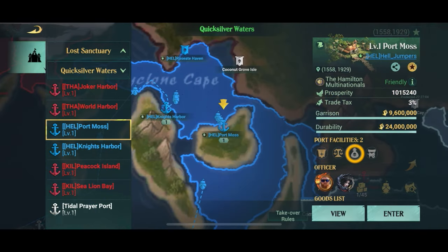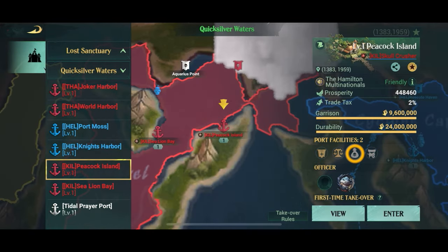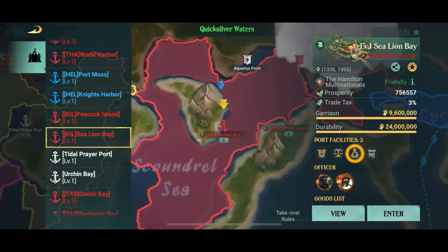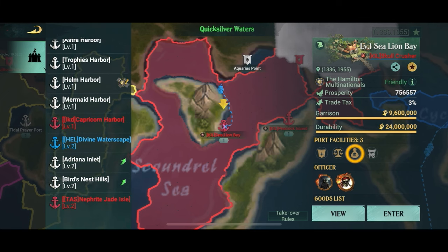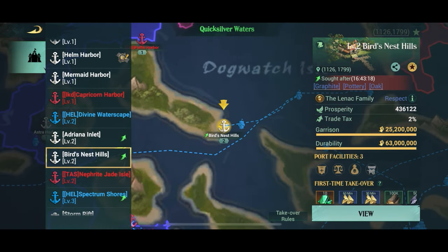What you gotta look for is a port that has a particular shop in it, and the best way of doing that is to go on to the big map and just have a look. What you're looking for is what's called the black market — it's a little bag with a skull on it, like I circled here on the screen. That indicates that this particular port has a black market shop.